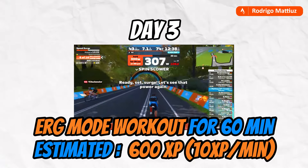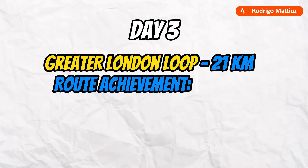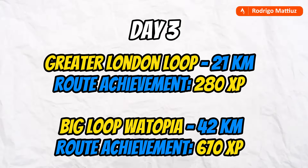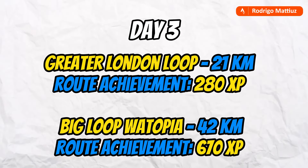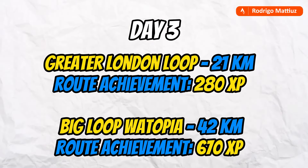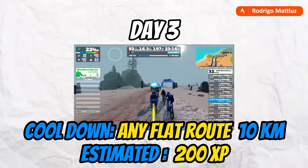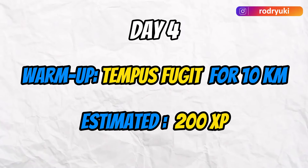Day three: structured workout in ERG mode — choose a workout lasting about one hour for 600 XP (10 XP per minute). For route achievements, do the Greater London Loop at 21.2 kilometers for 280 XP, or the Big Loop in Watopia at 42.4 kilometers for 670 XP. Cool down with an additional 10 kilometers on a flat route for 200 XP.